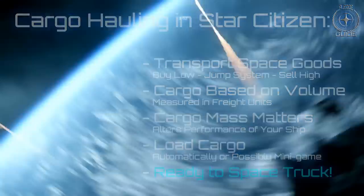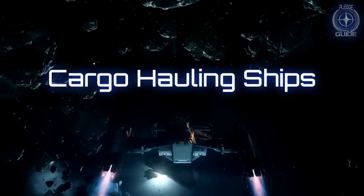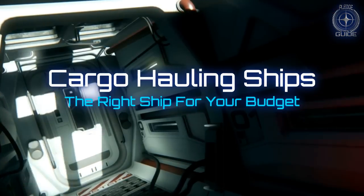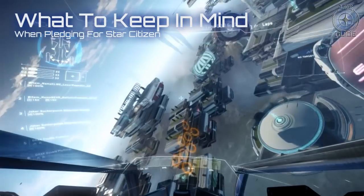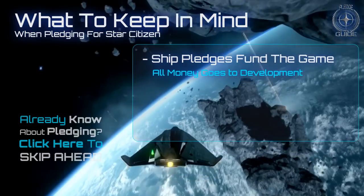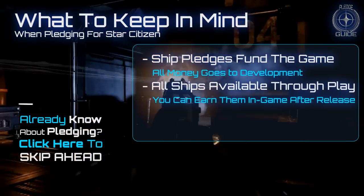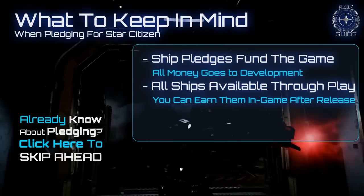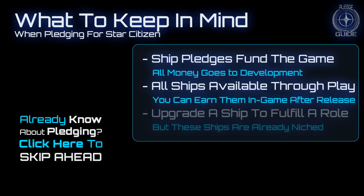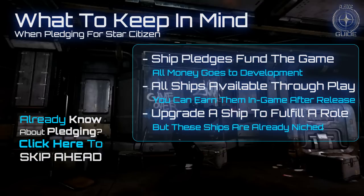Now that you have a grip on the basics of cargo, let's take a look at Star Citizen's cargo hauling dream rigs. I am mostly going to stick to ships that are currently available for sale on the RSI pledge site. CIG is offering these pledge ships to help fund Star Citizen's development. All of these ships will be available for in-game credits in the final game universe, and they are not required to start the game. You will be able to upgrade most ships to fulfil a role closer to your desired playstyle, but the ships we are going to discuss are already niched towards the theme of this episode.